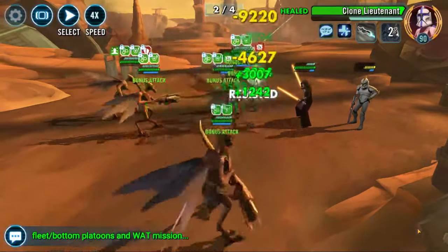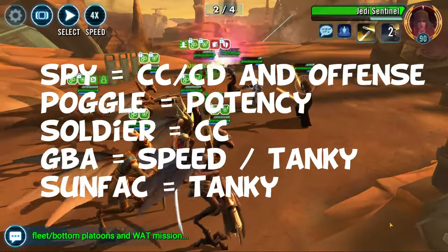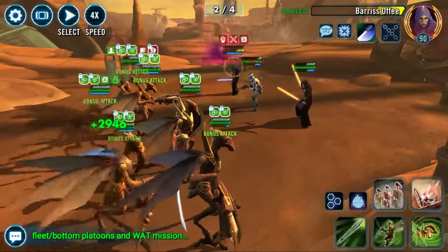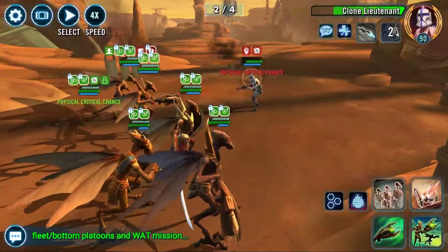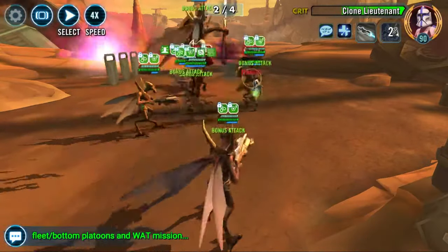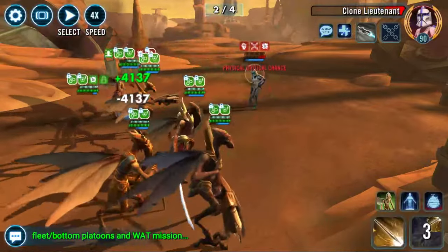Now we've gone over what you need in terms of Relics — what do you need in terms of mods? You want to mod Spy for crit damage and offense, Soldier for crit chance only, Sun Fac for high health, high protection, and decent speed. For GBA, I'm a big fan of making him as fast as possible. Some people mod him tanky, but if he goes first, he steps off the train and you get going nice and quick. On Poggle, you want high potency — around 90% to 100%.